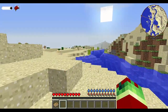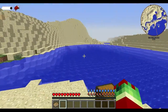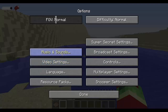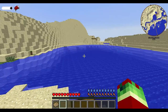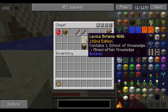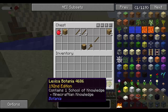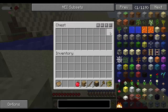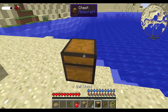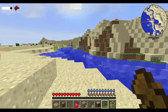So this is a modpack that has like 99 mods in it and it's basically an extreme survival. I need to turn the fog off — there we go. I got a Lexica Botania book — I don't know how to pronounce that. I'm a noob to mods, and also a noob to speaking.